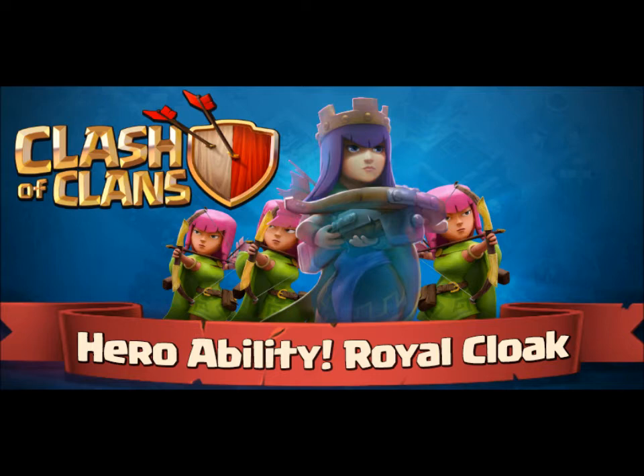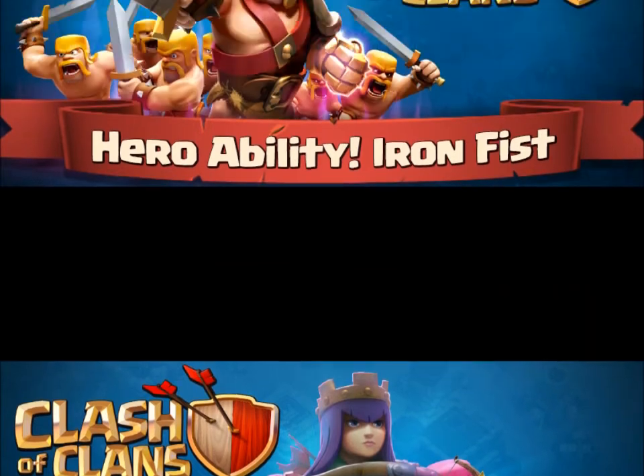In addition to the Royal Cloak, the queen is also going to spawn some new units. It looks as though these are going to be archers that fire fire arrows. If it's anything like the king's ability, these archers will be at the same level as your existing archer troops — so if you've got level six archers, you'll see level six spawned. Like the king, it starts at level five, so once you've got your queen to level five you'll have the ability to use it, and every five levels from then on the ability gets better: level ten, level fifteen, level twenty, and so on.